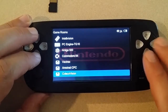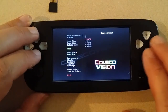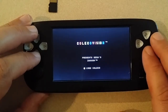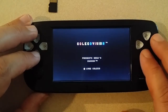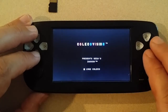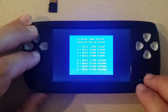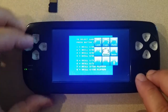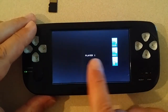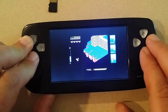We have ColecoVision. It is also in the small box in the center of the screen — still working on that stuff. We do have to access a virtual keyboard to be able to tell this what we want it to do. It selects one player and the skill level. Small box, but very playable.